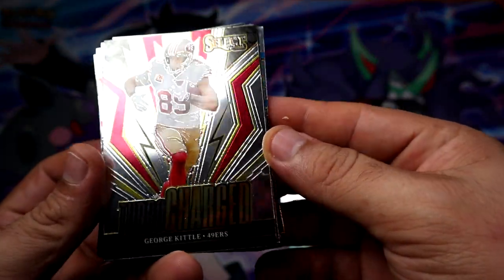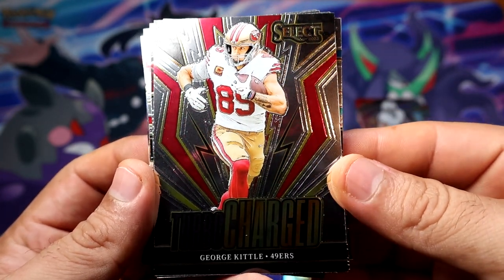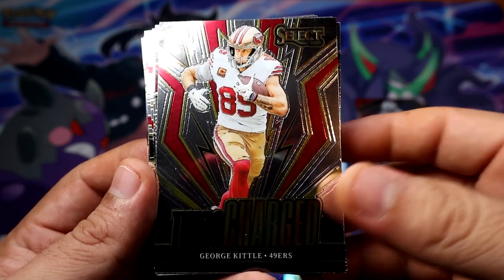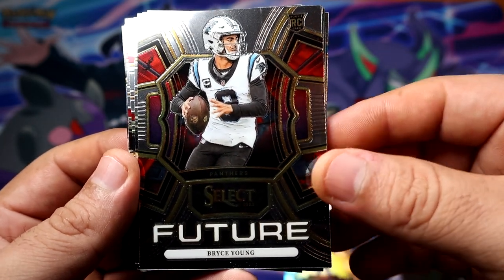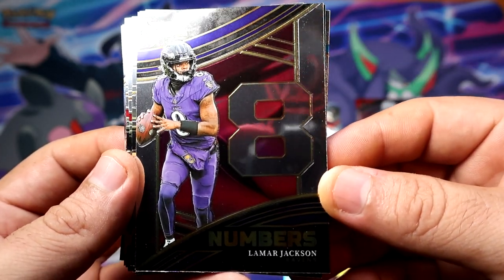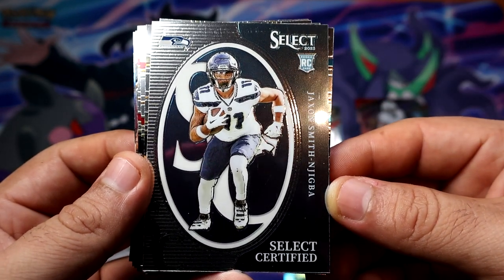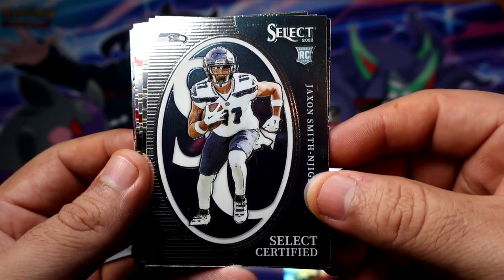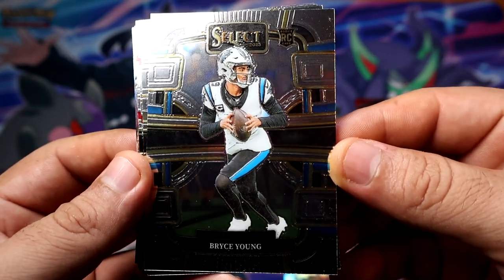Alright, we're gonna start pack two with a Turbocharged of Mr. George Kittle — not bad at all. Feature Bryce Young, not bad. Lamar Jackson — alright, we're getting some good players definitely. Smith and Jigba, Select Seraphine. Another Bryce Young now on the base rookie, pretty nice.